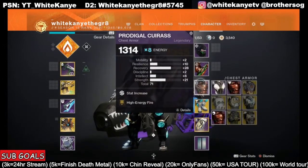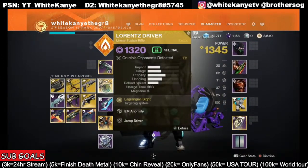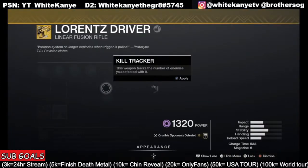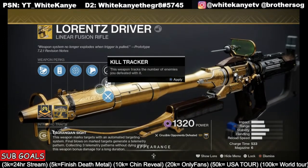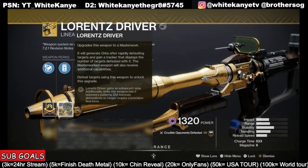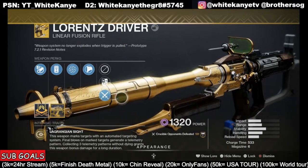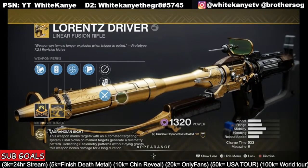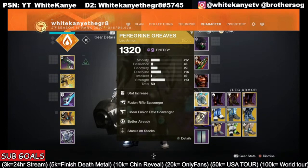The reason we're doing this: the second you one-tap someone, you swap to the Lorenz Driver. The great thing about this — if it has the catalyst it does the little orb effect on body shot final blows. The problem is it doesn't one-tap unless you're charged with light. Meaning I can one-tap people to the body with the Lorenz Driver, trigger the pull effect on nearby Guardians for multi-kills, when I'm charged with light. With Stacks on Stacks, we're getting basically one kill with the shoulder charge and then two more with the Lorenz guaranteed.